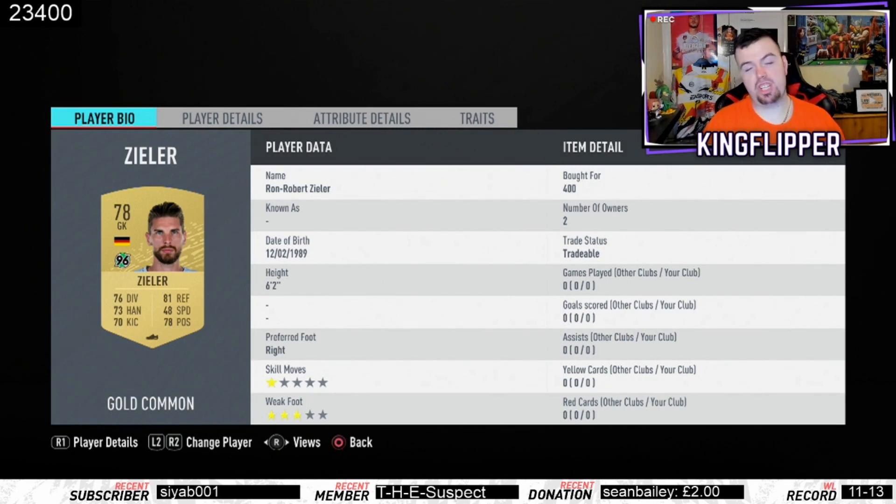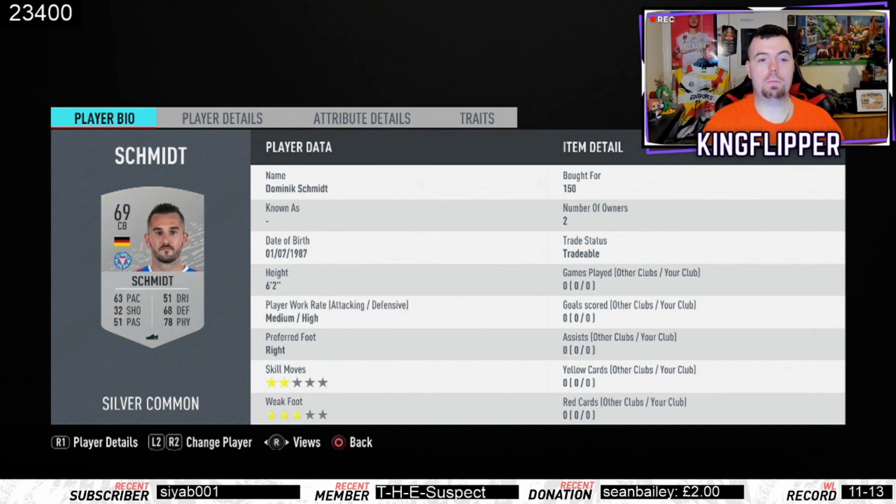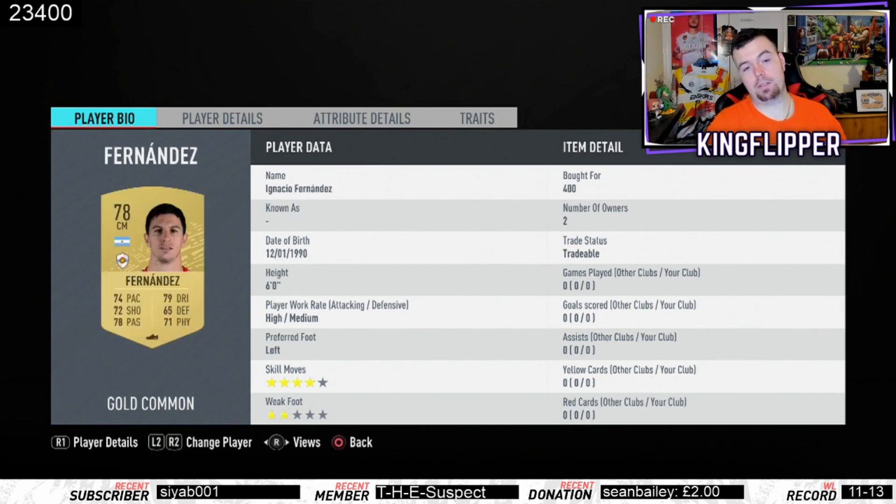We'll start with Zela, a 78-rated goalkeeper at 400 coins — always bid, it's always cheaper to do it that way. Then we've got Schmidt, Dashka, Feska, and Nakreina, all 150 coins, all center backs rated 67, 68, and 69 — easy from German league two. Then we get into the Argentinian league players.